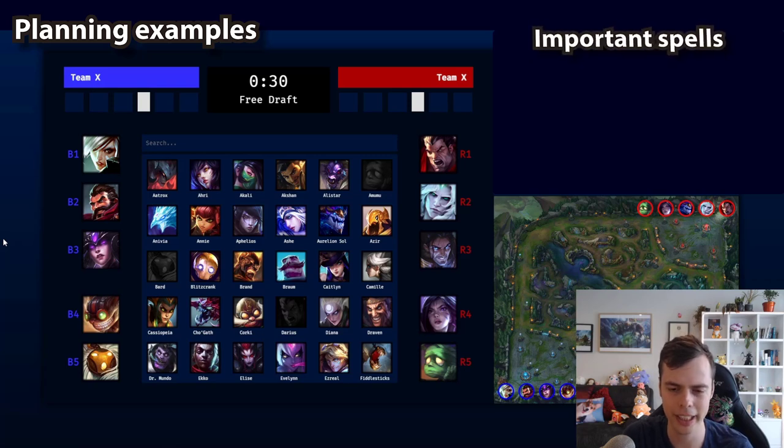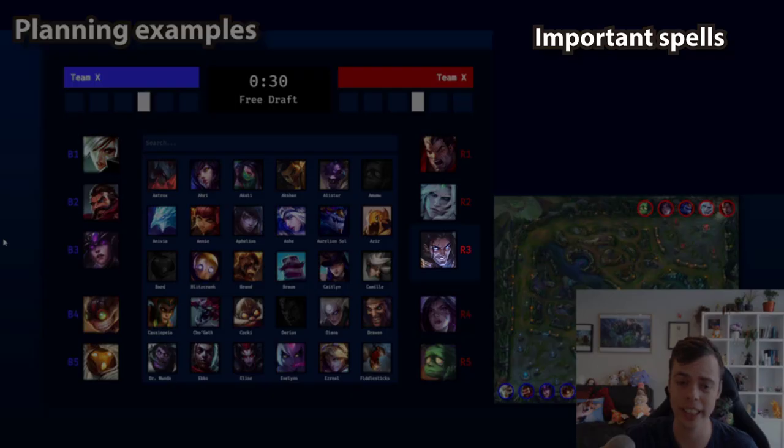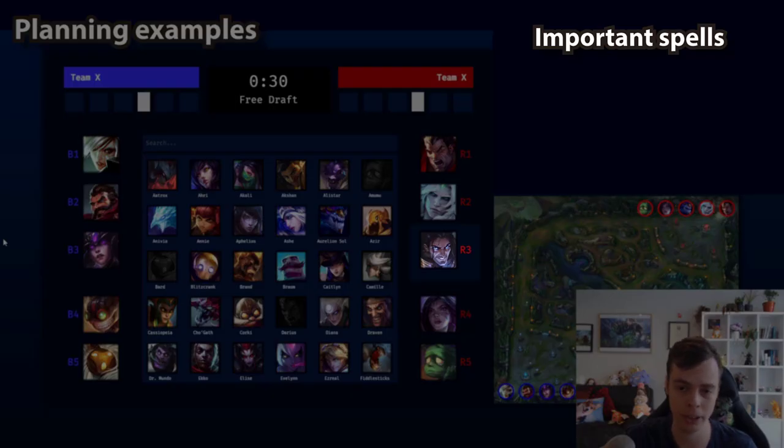The important spells part here is a little bit trickier — they don't really have any great targets for me to ult. If they had an immobile mid laner like a Viktor or Syndra, or an immobile ADC like Twitch or Aphelios, then I would be really keeping track of their flash cooldown. Because if those immobile carries don't have flash, it's really easy for me to look to create picks on them. However, in this situation there isn't too much to keep in mind. I do want to look to roam and impact through top-mid-jungle. Silas's E dash is something to keep in mind so I don't use my Q before he uses his dash. Apart from that, not too much to take away from the important spells part here.